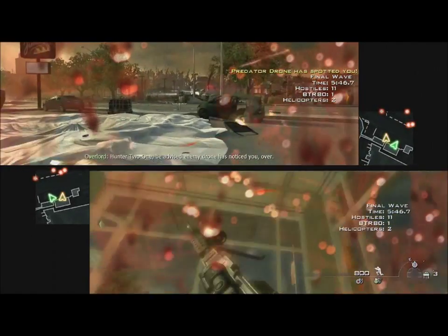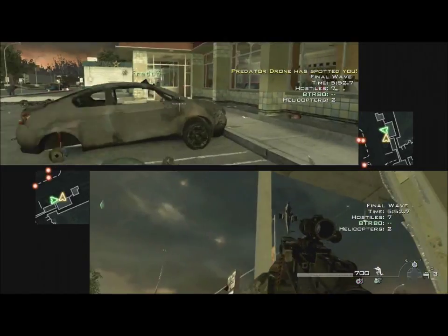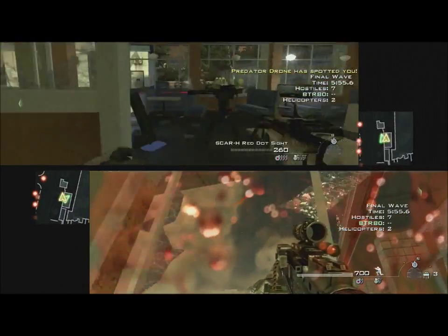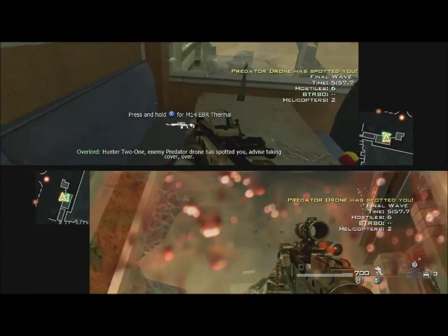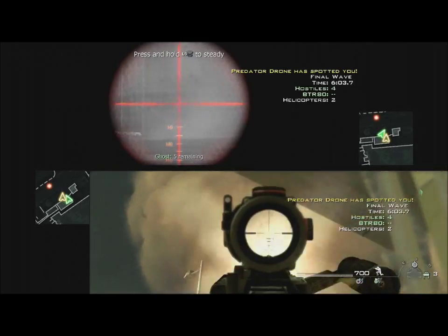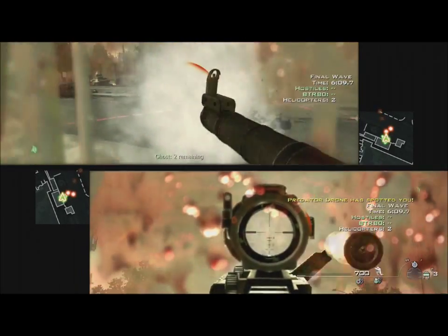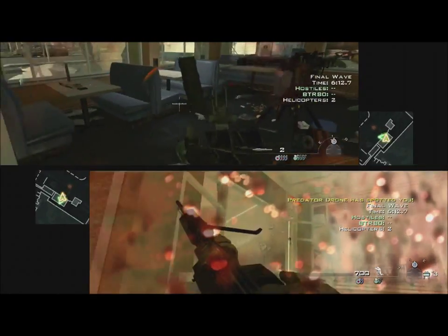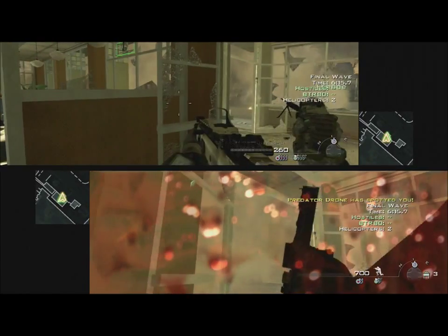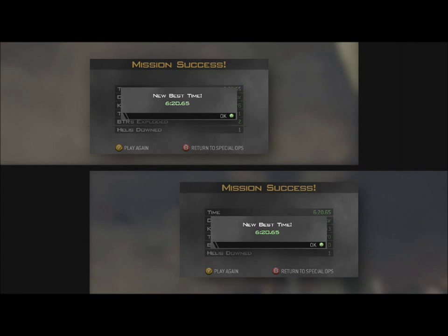Hunter 2-1, enemy drone has noticed you, over. Hunter 2-1, enemy predator drone has spotted you, advise taking cover, over. Roger, right. Four left. Three more. One. Think you'll bring his back to kick it up. Nice one, choppa down. Nice one, choppa down. One.